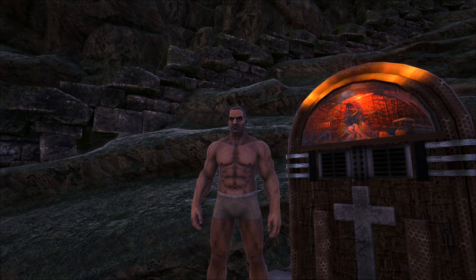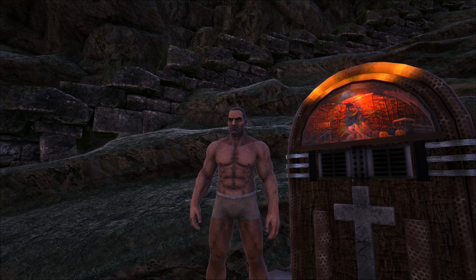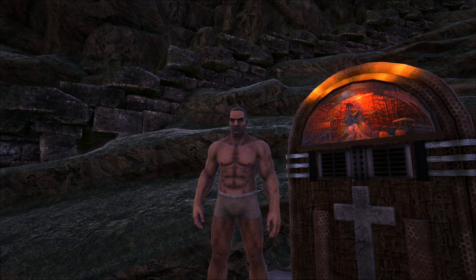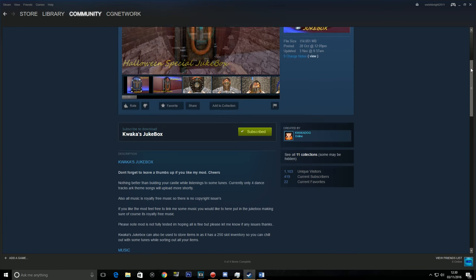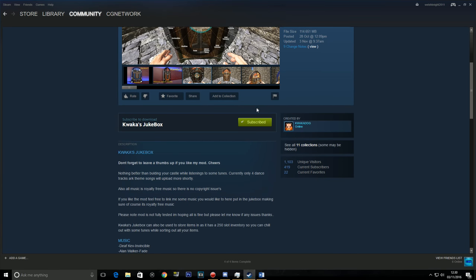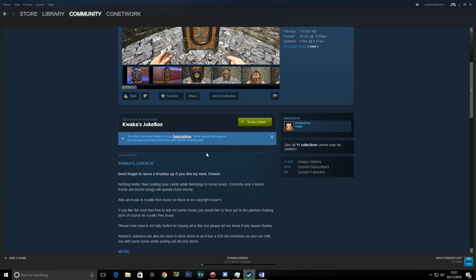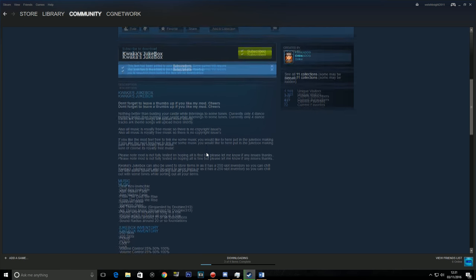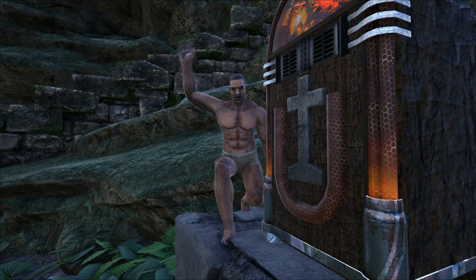The jukebox features all the songs mentioned along with 250-item slot storage, pickup and lock options, and volume control at 25, 50, and 100. The mod is easy to download — just go to the ARK Steam Workshop and search for Quacka's Jukebox, click subscribe, and you're ready to go. Links will be in the description. All credit goes to Quacker Dog for making this cool mod that will spice up your builds. Thanks for watching and I'll see you in the next video.